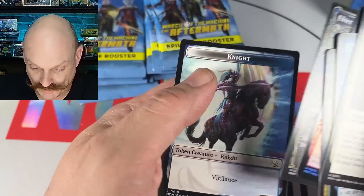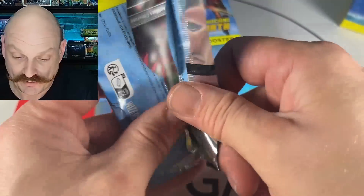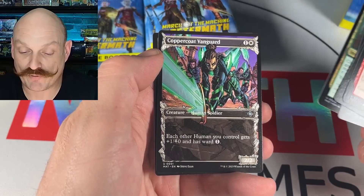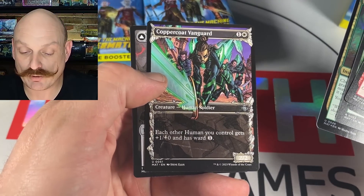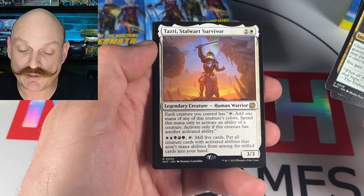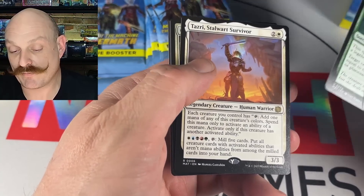That's pretty good — makes you wish History of Benalia was still in standard. Play it in Pioneer, bro — I'll run mono red, you'll be fine. Open the Way. Cosmic Rebirth, Copper Coat Vanguard — we've seen that in the last pack just in the regular frame, so that's kind of cool. The old Incubator token is back — straight from March of the Machine, they didn't even burn a new one. It's the same set symbol and everything.